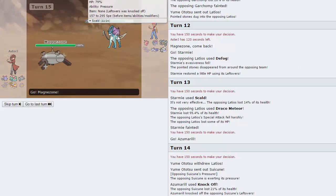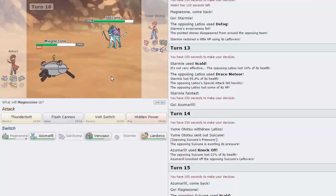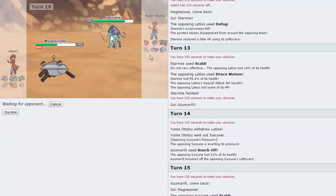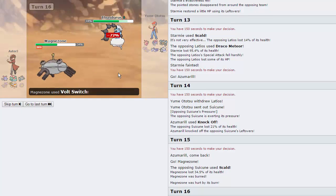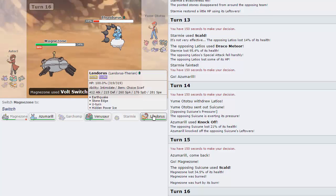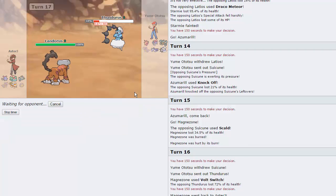I am just going to go directly into Magnezone here because I don't want this thing setting up for free, as he does go for Scald. He does get the burn there, but that's not too bad as we can just Volt Switch out. He doesn't have a switch to Volt Switch, so we can just play the Volt Switch U-Turn game between Magnezone and Landorus. His Thundurus is now in range of a U-Turn from Lando, so that's pretty much going to be a dead Thundurus, which was seemingly the biggest threat to the team.